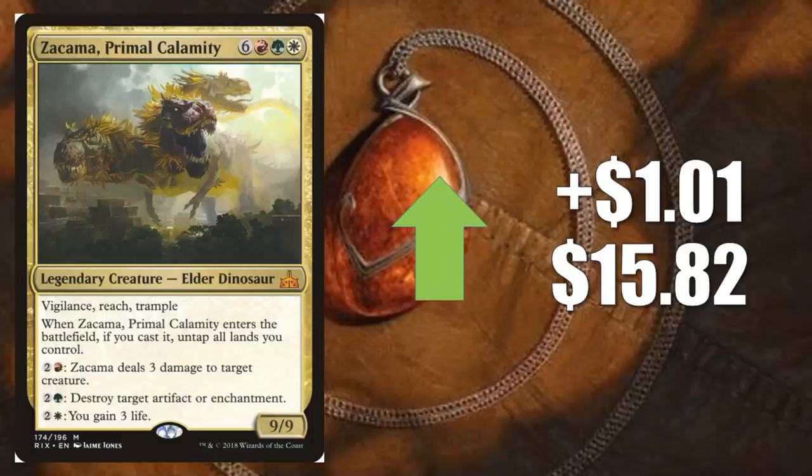In particular, there are a few different cards from Commander 2019 that have pushed this. Atla Palani, Nest Tender — a lot of people are building around that card. It came out of the Primal Genesis deck, and this is a good card to put in that build. Also, this plays very well with Sanctum of Eternity, which came out of the Merciless Rage deck. And in case you forgot, this is just a really good dinosaur commander generally. If you watched Commander VS last week on the Star City Games YouTube channel, this was one of the featured decks.